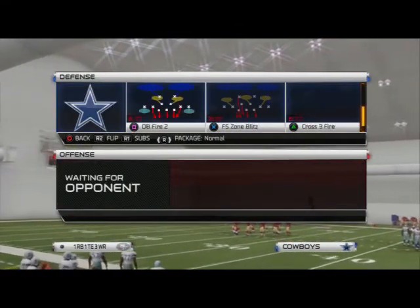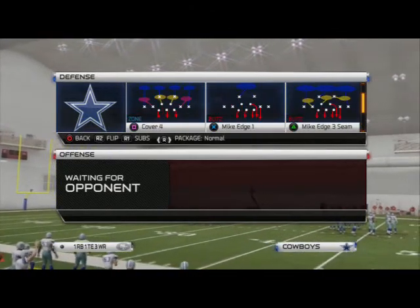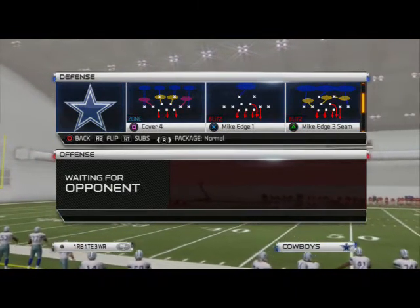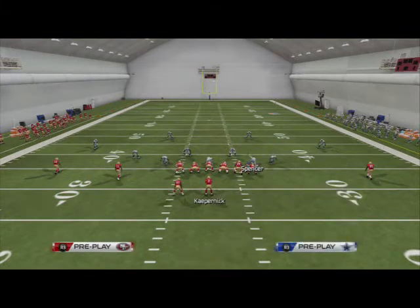Let's talk about the blitz of the day. It was out of the Two-Three-Six Wheel formation, and the play we want to look at is Mike Edge One. You can also do this out of the Mike Edge Three and really any play in this formation. We want to do this on a baseline.